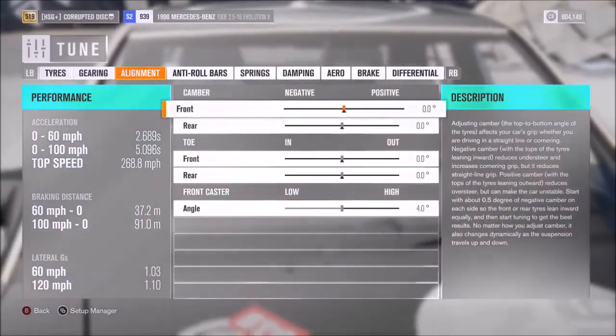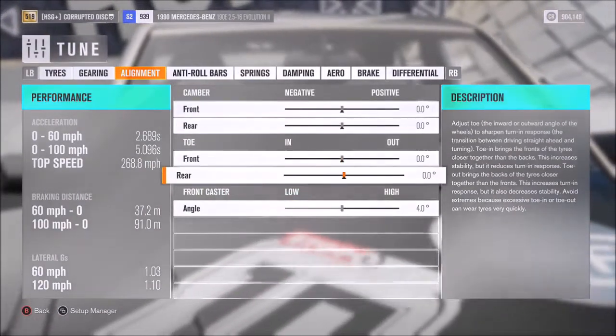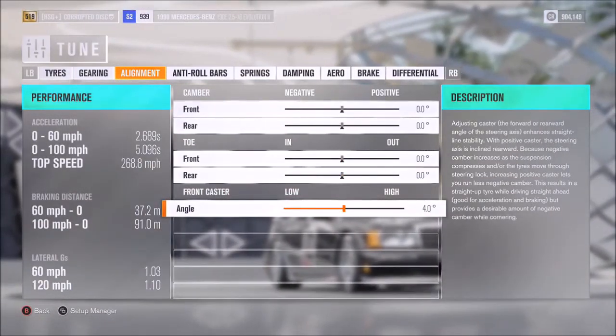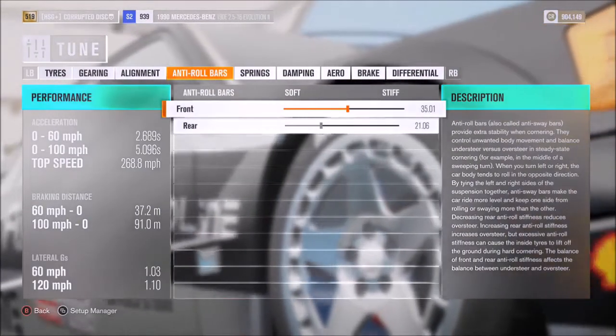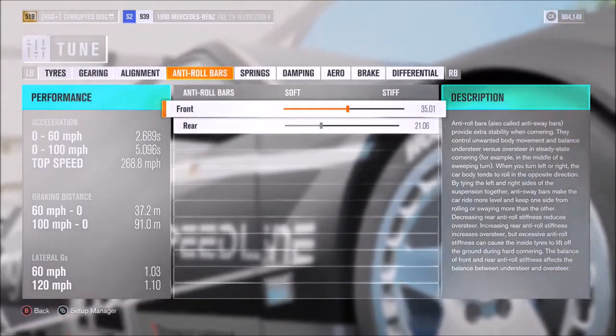For alignment, neutral camber and toe — unless of course you want some. 4 degrees of caster. You could go lower if you want it to be more loose, or vice versa if you want the car's handling to be stiffer, the steering in particular.